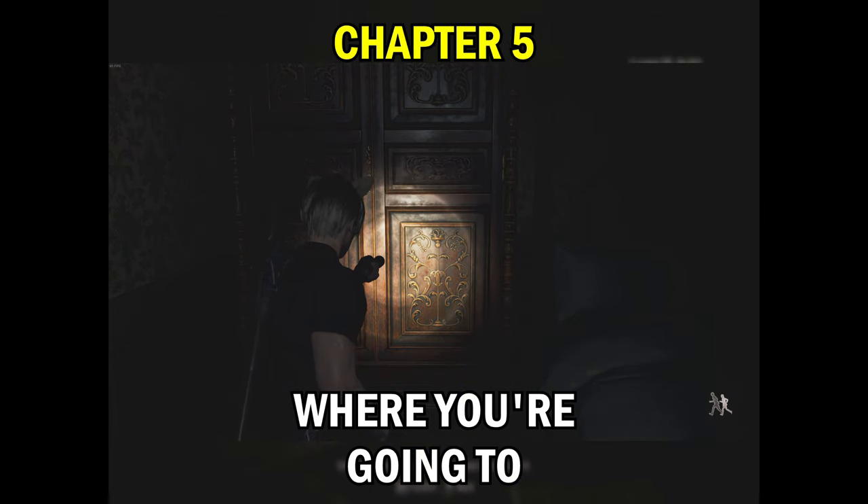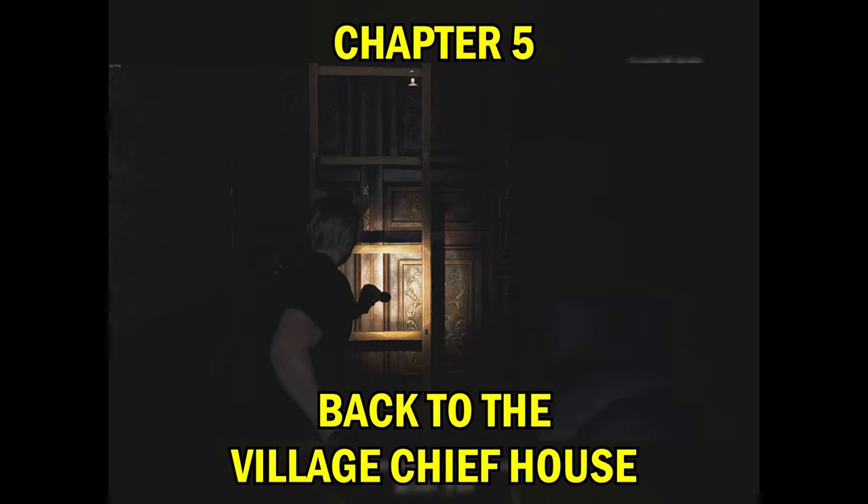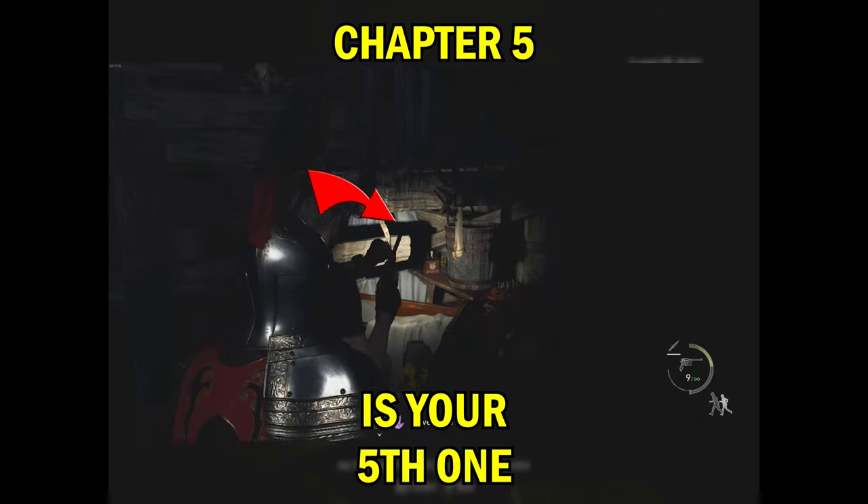The fifth one is in the area where you're backtracking with Ashley. Go all the way back to the village chief's house and have her drop down the ladder. Behind the crate you're gonna see a bucket, and next to the bucket is your fifth one.